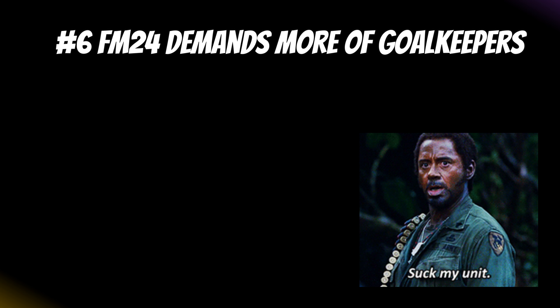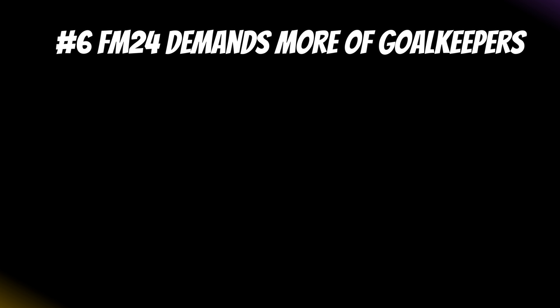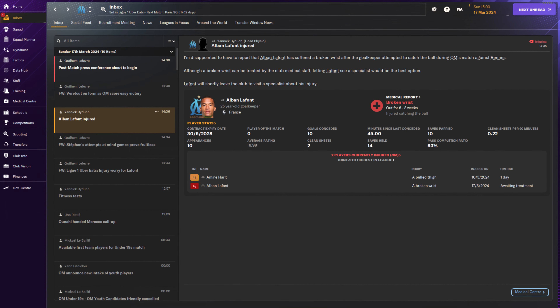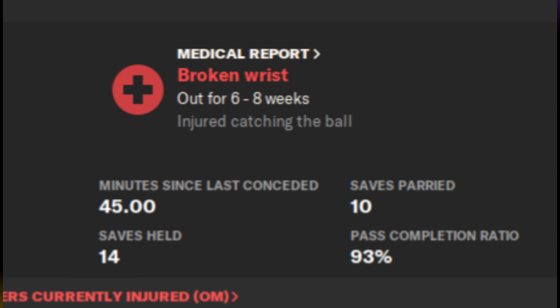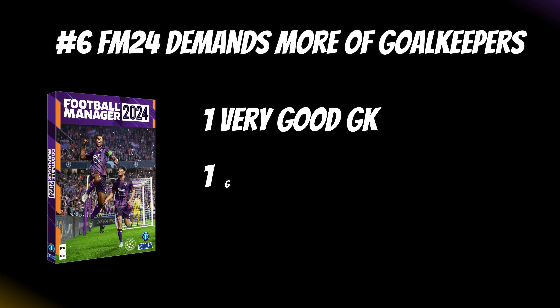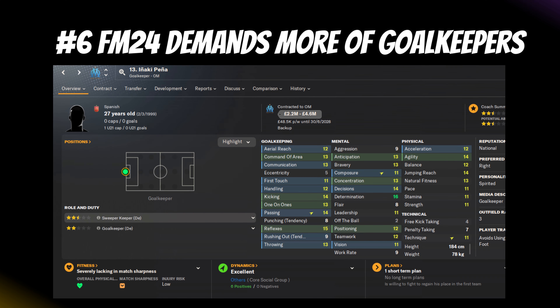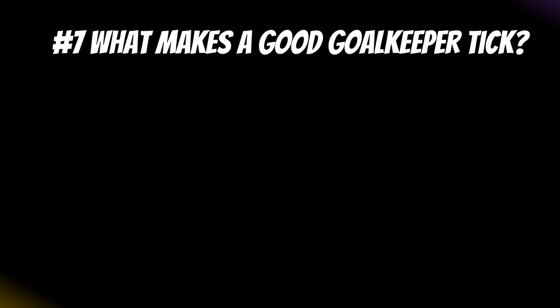Tip number six: you need a proper goalkeeping unit. In FM24, with injuries plaguing squads and now affecting goalies more than ever, you need a good backup and a decent backup for that backup. My recommendation for a relatively cheap second-choice goalkeeper early in FM24 is Inaki Pena. His attributes aren't amazing, but he's more than happy to keep the bench warm, which is one less concern when it comes to dynamics and happiness.